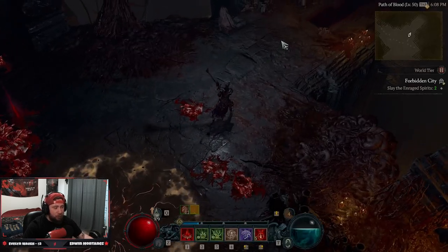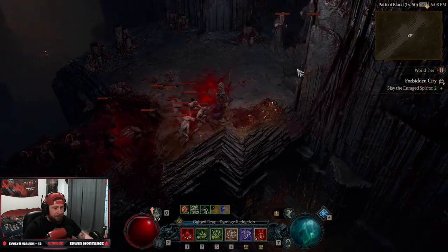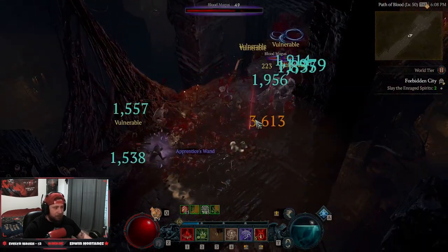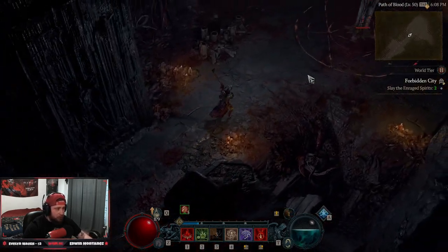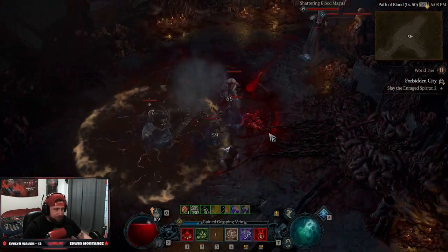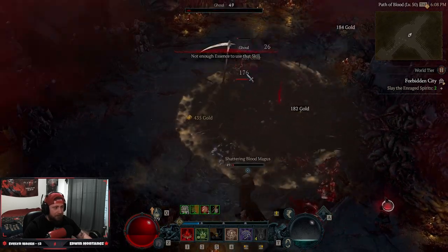I'm actually so surprised at how fluid the build works once you understand the rotation — it's really cool. We build up a big mob, get the tendrils in, pull them all in, and boom — eleven thousand and nine thousand Overpower damage, super cool even with no minions. This build is fun!